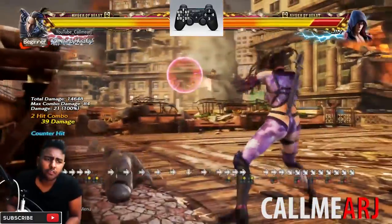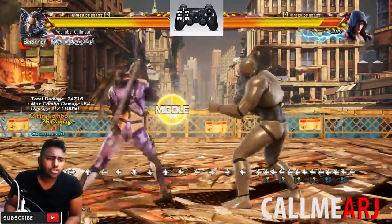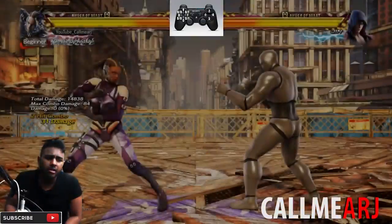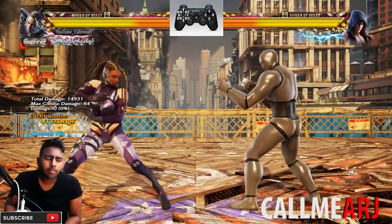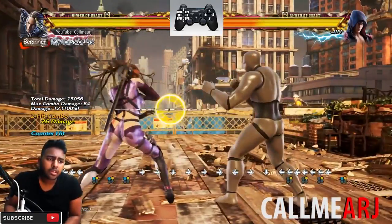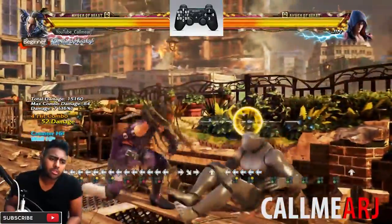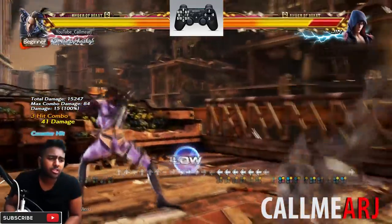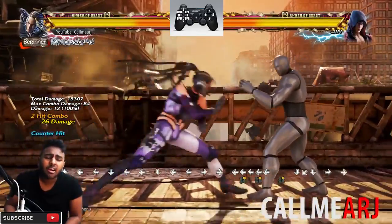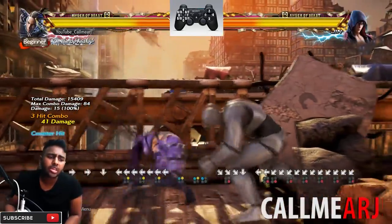The final two moves are bread and butter moves all Raven players know since Tekken 5. First is the b+2,2 mix-up. b+2,2 gives you options: either cancel it into back turn where there are loads of options, or go straight for b+2,2,1+2 for the low variant. Then there's a mid - b+2,2,3. So you've got a low and a mid option. Good in open field because if those two hits connect, they have to guess, and at the wall they get wall splat by the mid or oki from the low.